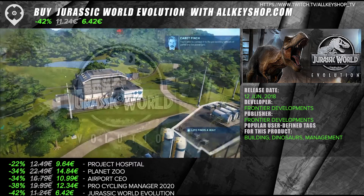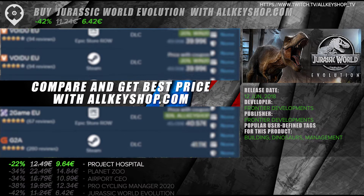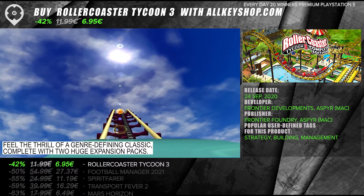You'll need to connect it to the pre-existing network of paths and the power grid. Build the park of a lifetime and rediscover the critically acclaimed rollercoaster simulation bestseller. Feel the thrill of a genre-defining classic, complete with two huge expansion paths.